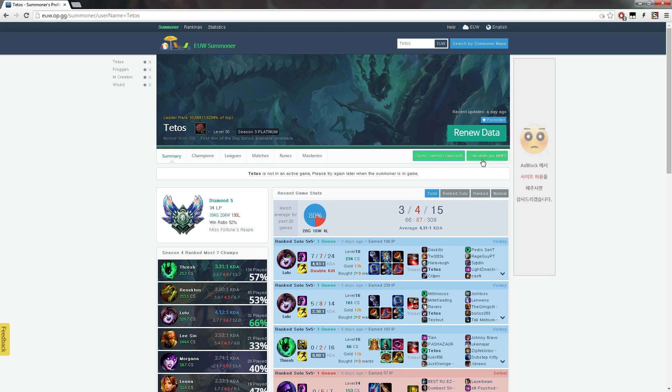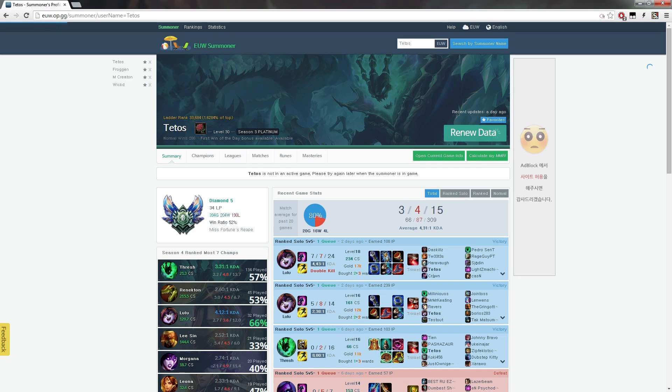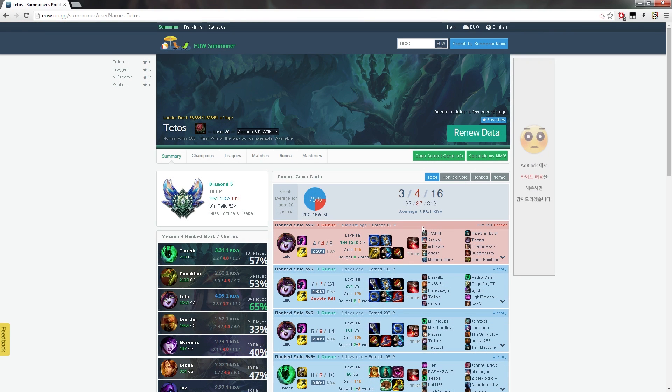Once you've clicked 'renew data', you will notice that the game I just played shows up — the Lulu game I have lost — but you can't see a replay yet. The thing is you have to wait roughly three minutes, and then you can refresh the site again and voila, there is the replay button.